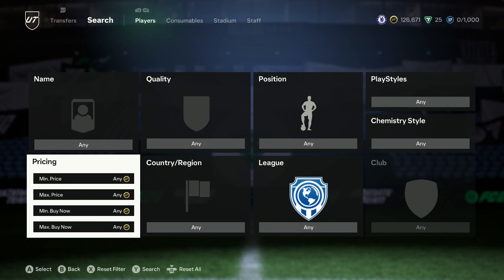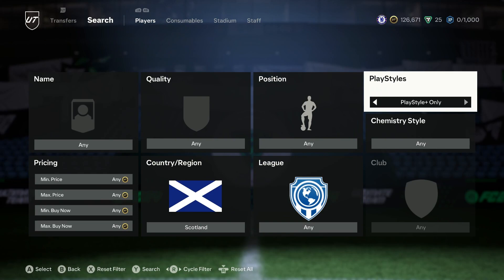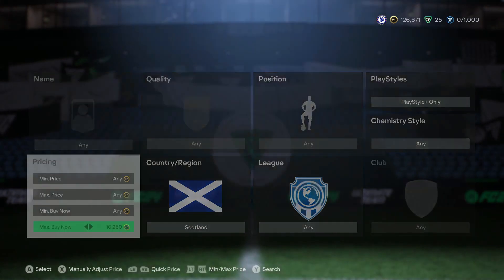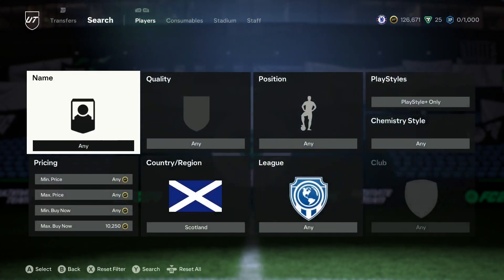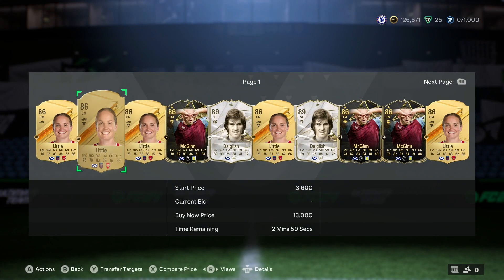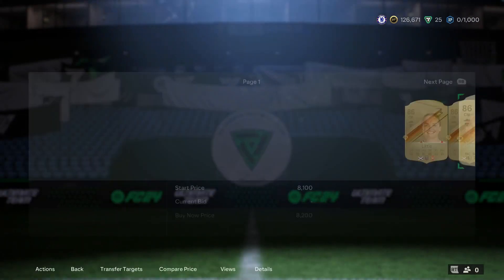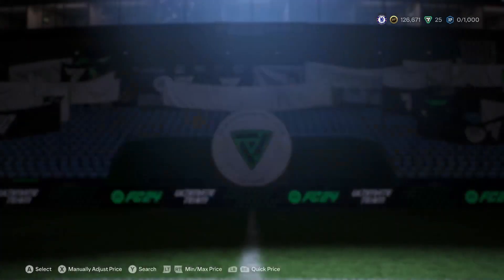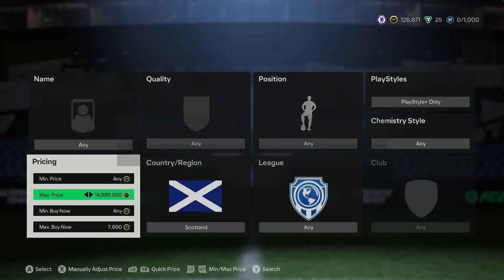Next filter — if you want to write it down that'd be handy. This is another 86-rated filter, a bit more random so there may be less competition. We're going to go to Scotland, Playstyle Plus only, and once again no min buy now — just a max buy now. The players that pop up are Robertson and Little, both 86s so they should be the same price as 86s generally. Right now it looks to be around 8,100 to 8,200.